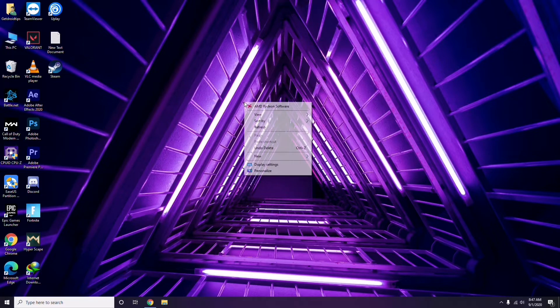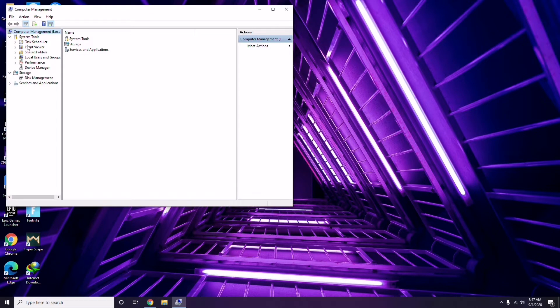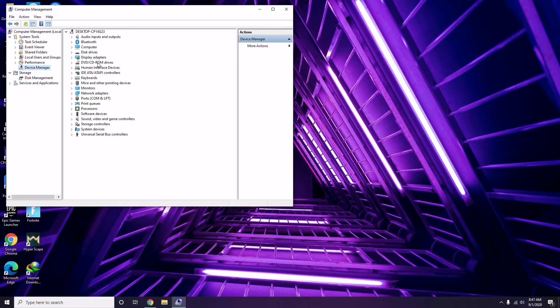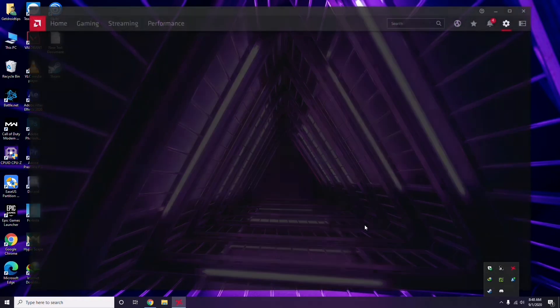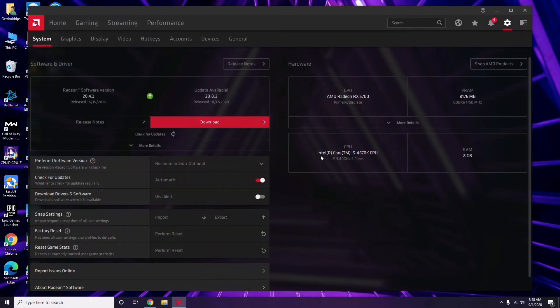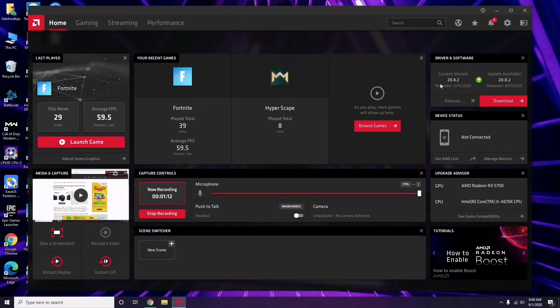First thing you have to do when you're having this issue is update your graphic drivers. You can go to Device Manager and use the update option for the graphic drivers. You can also go to your GPU manufacturer's software — in my case I'm using AMD Radeon — go to System then Graphics and click the update option there. Updating the graphic drivers can fix the issue most of the time.